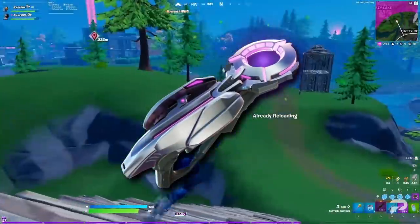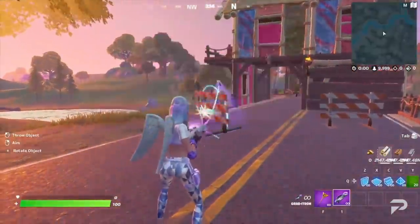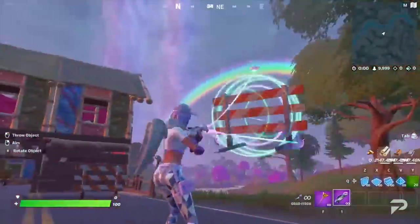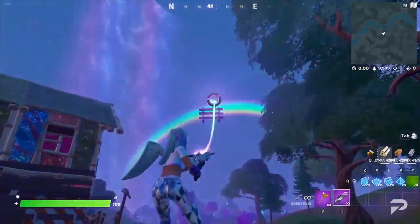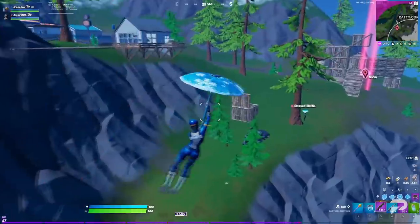As for the other leaks, the Gravitron has now been added to the game files. This new alien weapon will allow you to pick up props and then throw them around. This thing is basically the gravity gun from Garry's Mod, so it should be pretty fun to mess around with.